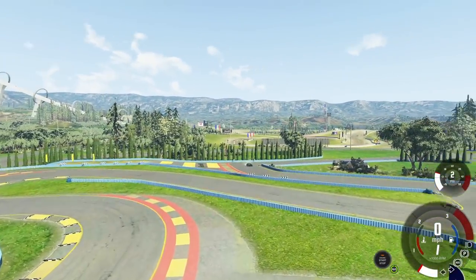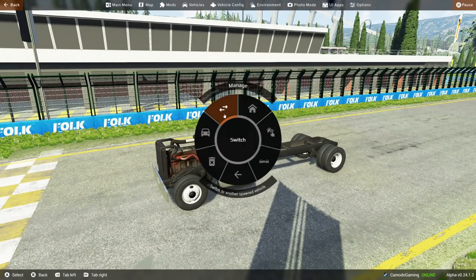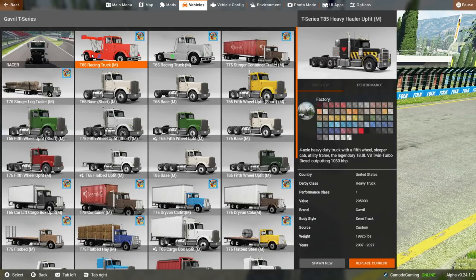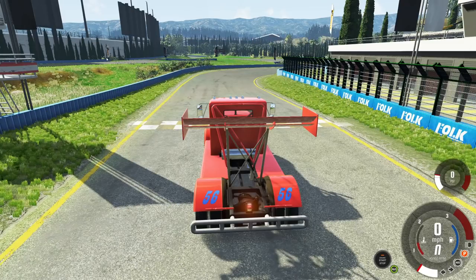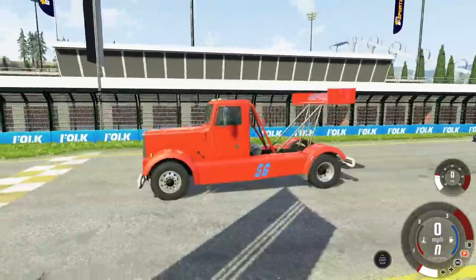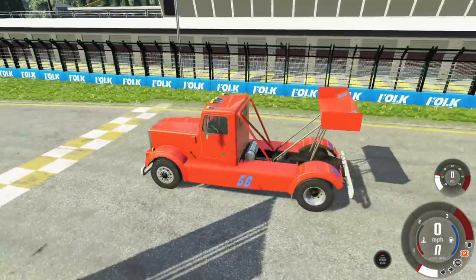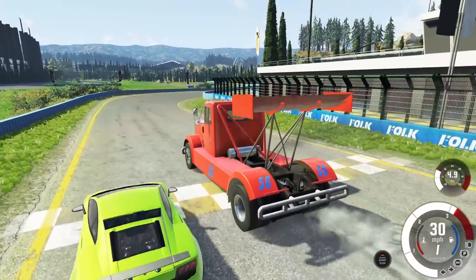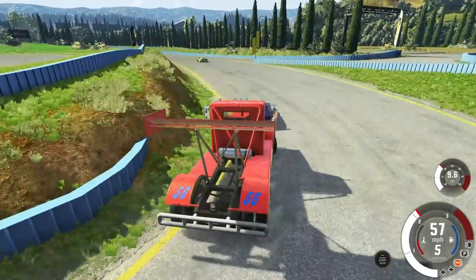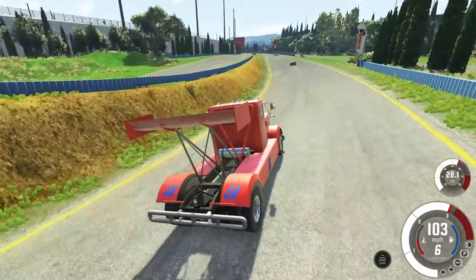Let's switch to the restricted version. We're going to go over to the T-Series race version — it's got a big wing so we have aerodynamics. It does have the restricted motor. I feel like maybe we're gonna get less wheel spin here and have a chance against the supercars. Three, two, one, go! It's got a tad bit more hookup. It's still kind of slow but it turns so much better — this race version is actually pretty good. We're keeping up and getting that wheel spin, but not quite as bad as before.